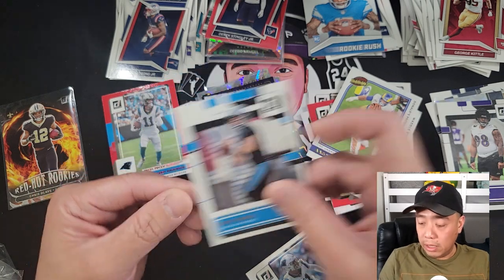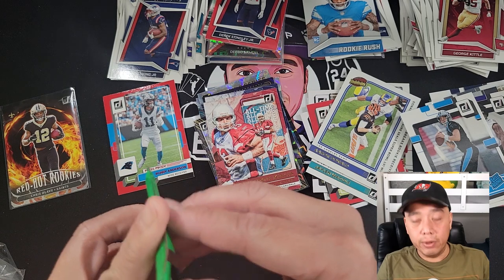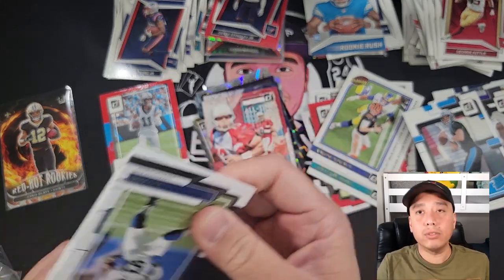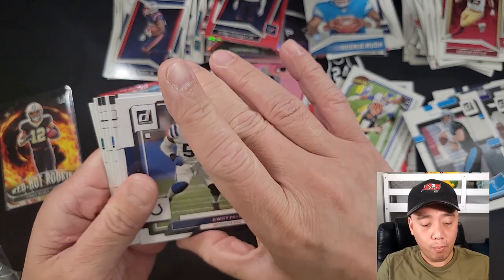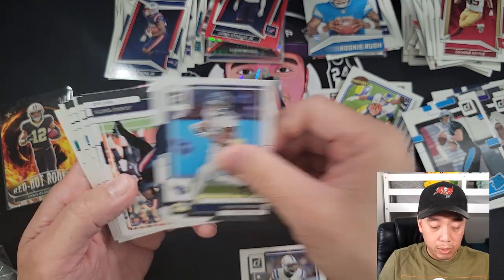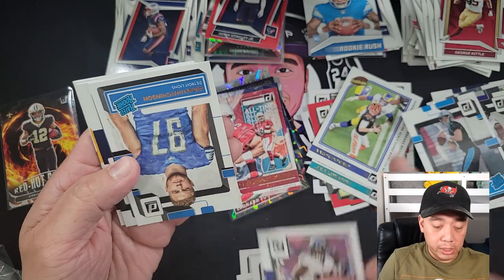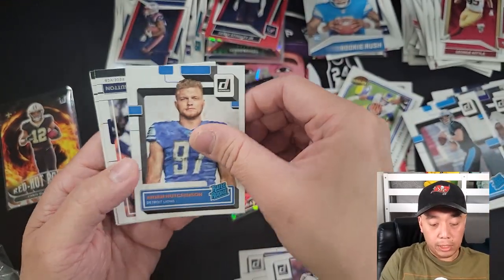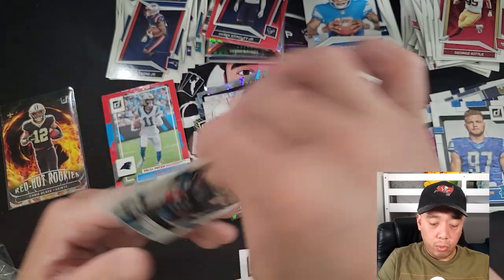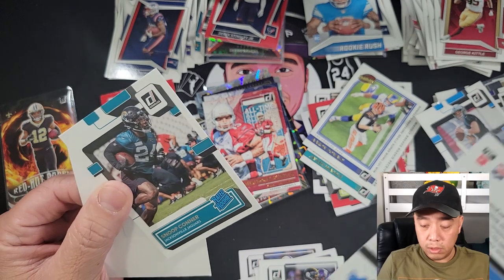Here we go — ready to see? No downtown here. QT, Robert Woods, some base cards. Aidan Hutchinson rookie — Raiders rookie. Snoop Cooper — Raiders rookie. Maybe this is the one? No.